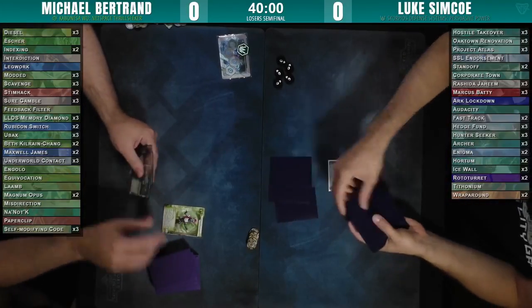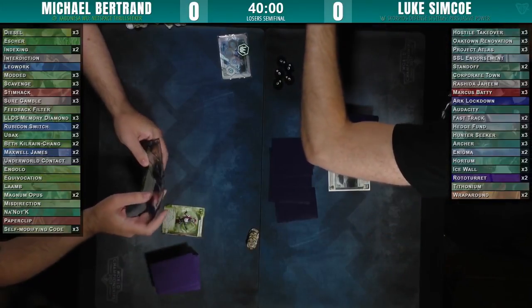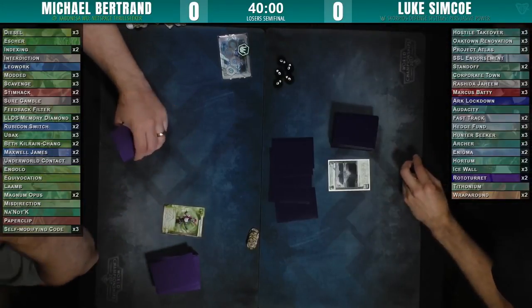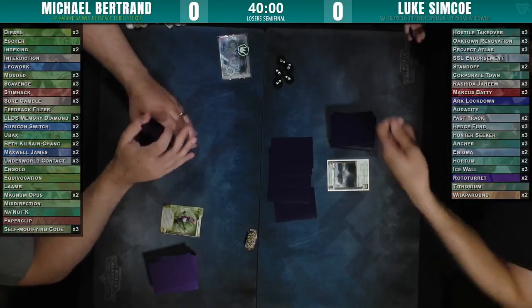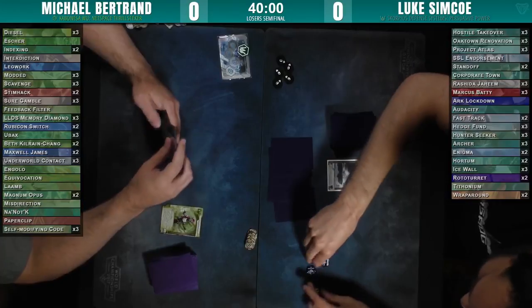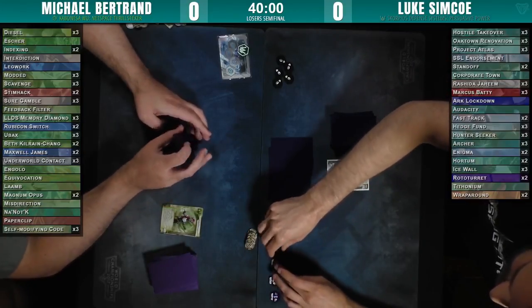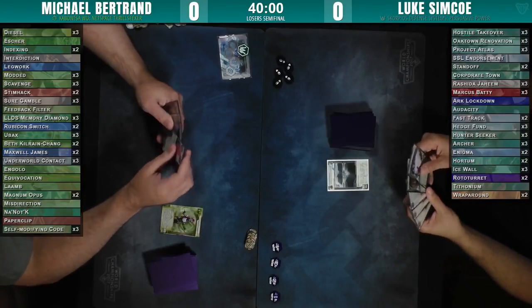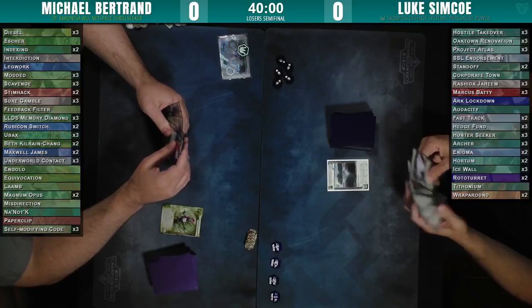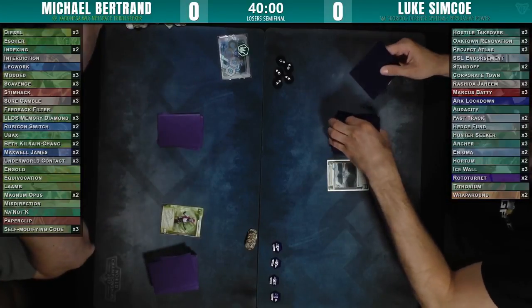There are a few other cards that could go in that slot — for example, I can't remember the new name of that agenda, but it's: every time the runner accesses it, they take damage dependent on the number of advancement counters on it. There are some options there, but SSL is just quick, easy, safe money. There is an inherent liability in having a three-point agenda in your deck, but you make that concession in order to play stuff like Standoff.